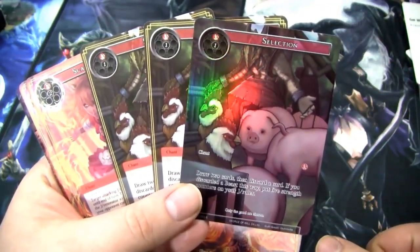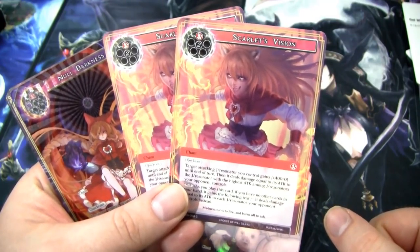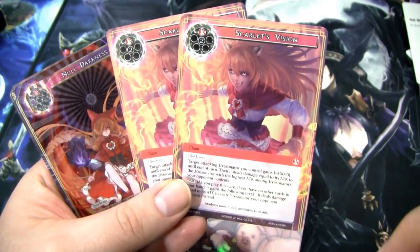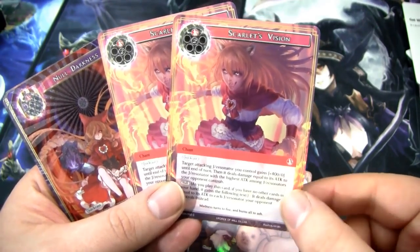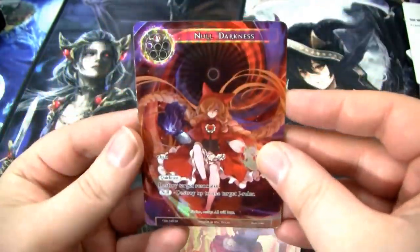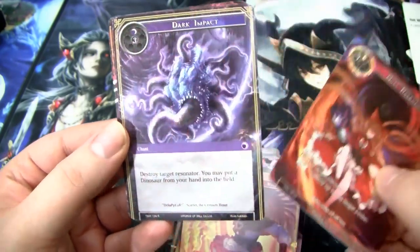Selection — for two you get to draw two cards, then discard a card, and if you discarded a Beast you can put five Strength Counters on your J-Ruler. A kind of good filter card. Scarlet's Vision — pretty good quick cast. You can give an attacking J-Resonator you control plus 400 until end of turn, and then it deals damage equal to his attack to another J-Resonator your opponent controls with the highest attack. With a Null ability it deals that damage to all of their stuff instead. I'm only running two because it is a three drop. Obviously I'm running my only Null of Darkness — two for destroying a Resonator, very good, and if we somehow have Null we can blow up a J-Ruler too.